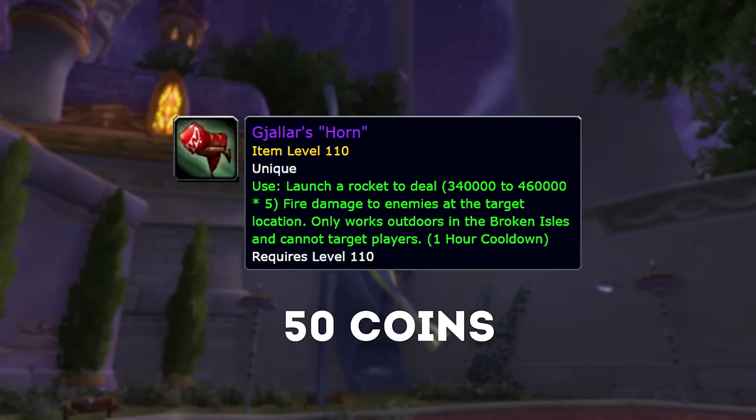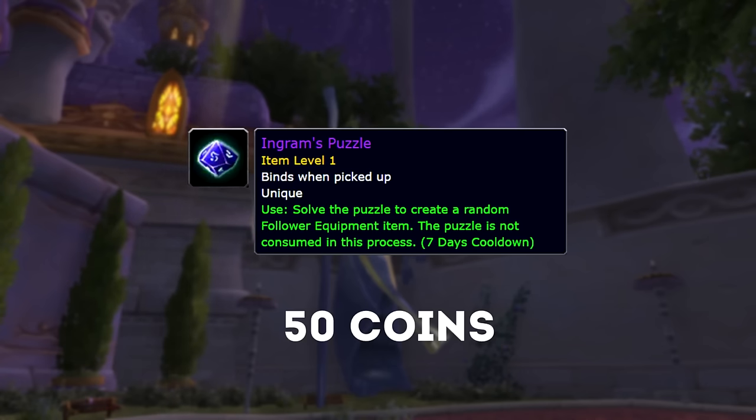The last item that Zur sells is called Ingram's Puzzle. This item has a weekly cooldown and when used provides a random piece of equipment for your followers, so it's pretty much a weekly chance at getting the legendary follower equipment plus anything else such as the time reduction bonuses.